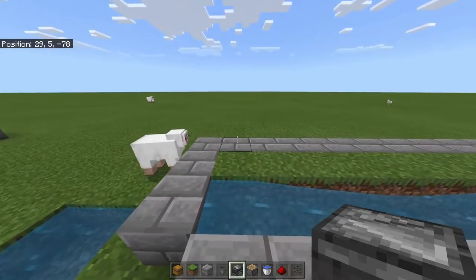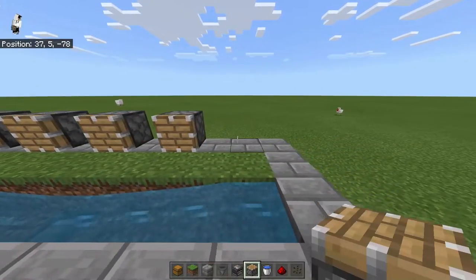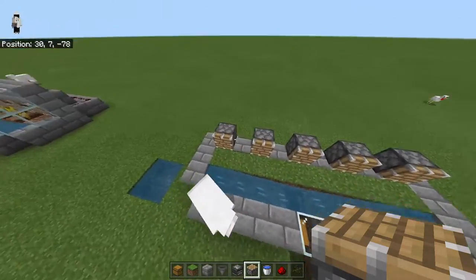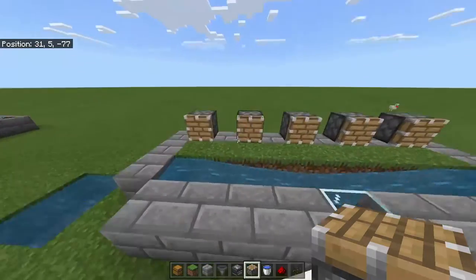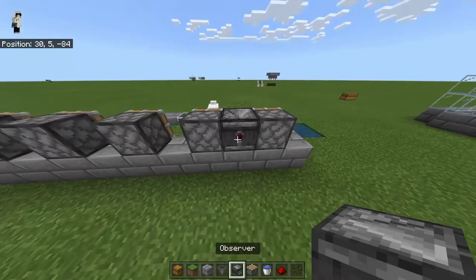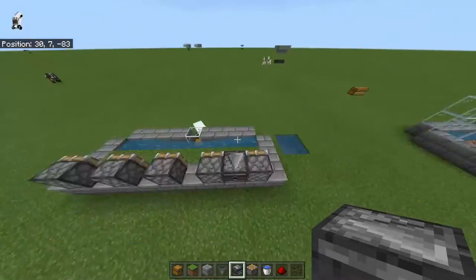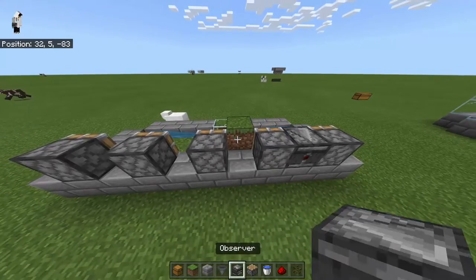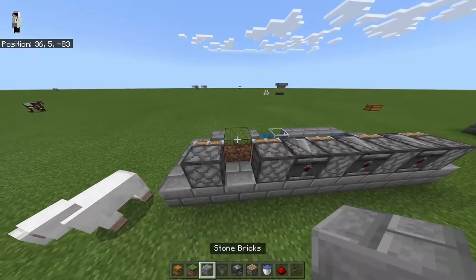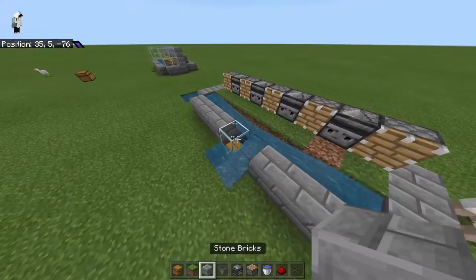On the back of this stone wall we're going to do a pattern: one piston, space, one piston, space, one piston, one piston, one piston. There should be five pistons exactly — there are nine blocks back there and pistons on every other position. Now go ahead and place down the observers. Grab a temp block, place it, put down your observer making sure the dot or arrow is facing the back and that face is looking at you from this side. Do that with all the observers, then break the temp blocks. Your farm should look exactly like this now, without water leaking out.